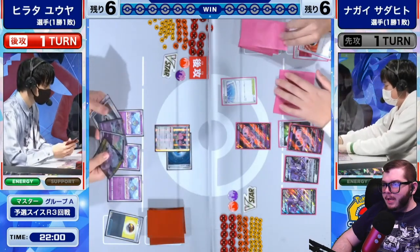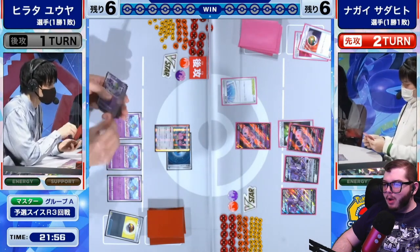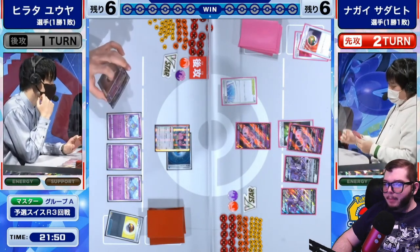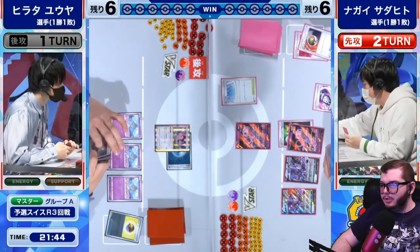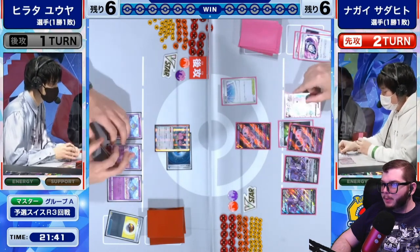We now have three Ralts in play. We also see the reprinted Level Ball here, which allows you to search your deck for a Pokemon with 90 HP or less and put it into your hand. So you can search even Curlia with that, which is really great because Curlia has 90 HP or less.